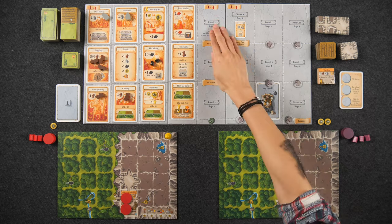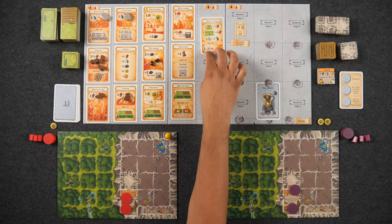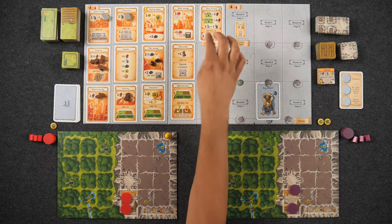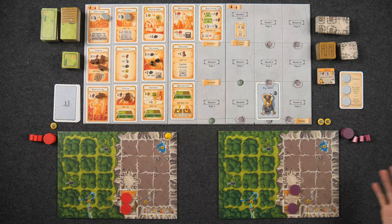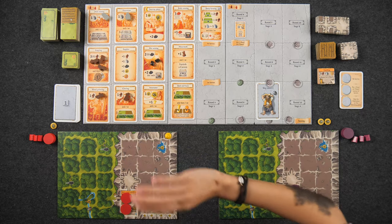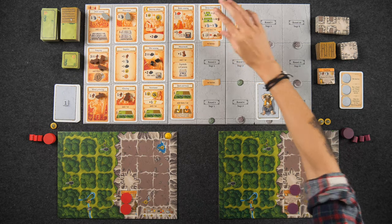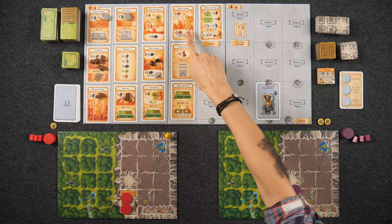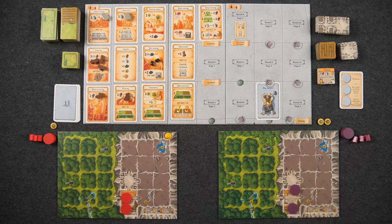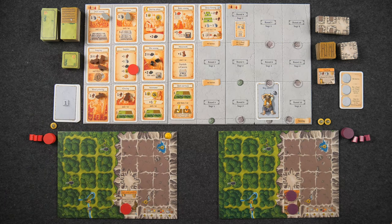Round one. We reveal the first action spot card: Sheep Farming. That's a sheep on the board immediately — not the most ideal of the three options, but the sheep will accumulate over time. We don't populate ruby mining since it's a two-player game and only starts in round three. Naveen takes the supplies action: wood, stone, ore, food, and two coins (which are two end-game points).